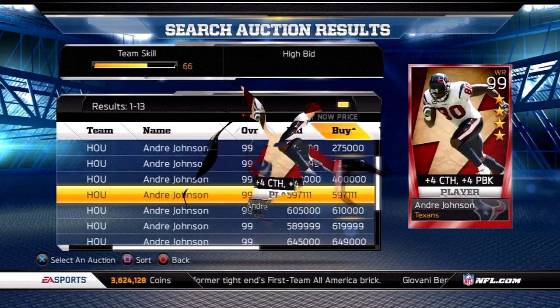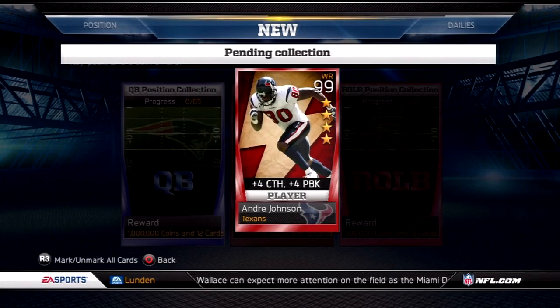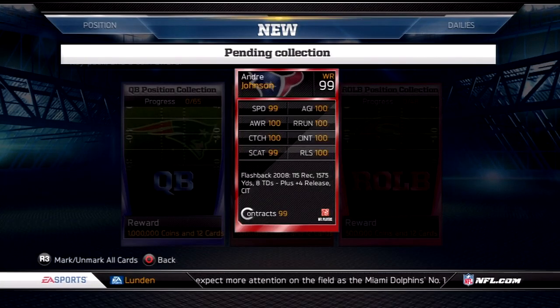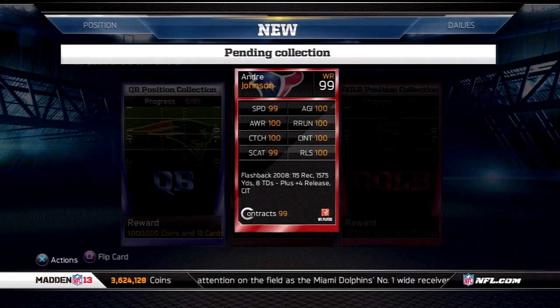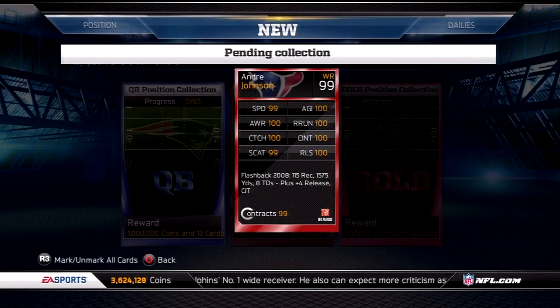Now let's give this thing away. Here we are in a pending collection with our 4 star flashback card of Andre Johnson. This thing is amazing — the stats pretty much speak for themselves. One of the best wide receivers in the game, bar none. I'm going to go ahead and give this card away to a lucky subscriber.